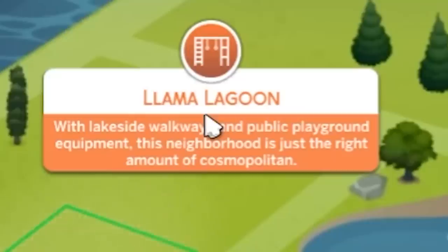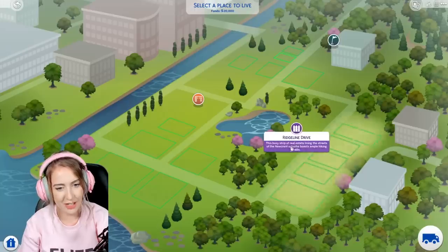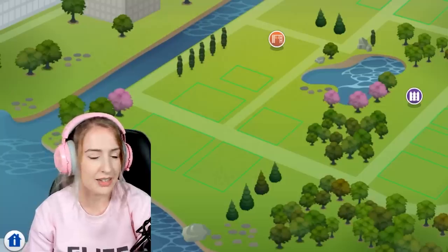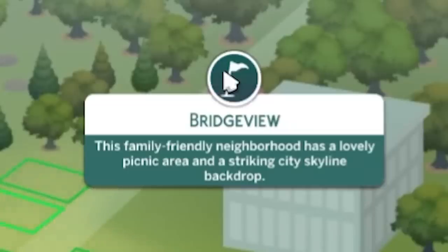Llama Lagoon sounds like my kind of place, with lakeside walkways and public playground equipment. This neighborhood is just the right amount of cosmopolitan. I haven't actually read these — 'busy strip of real estate lying in the streets of Newcrest suburbs, both ample hiking trails' — hiking in Newcrest, get out of here.